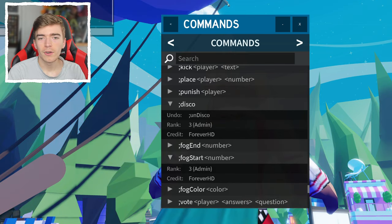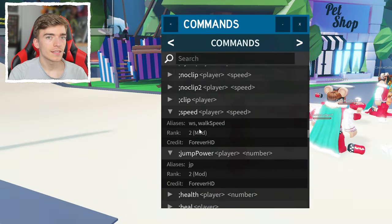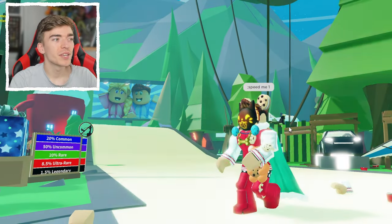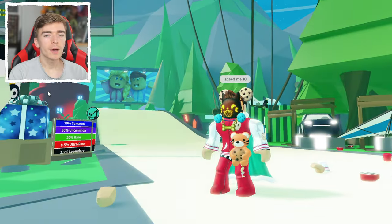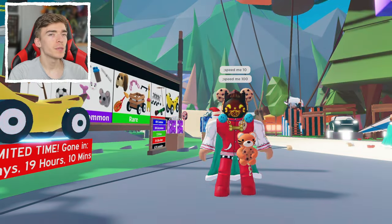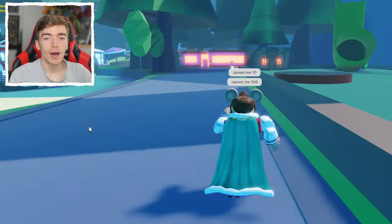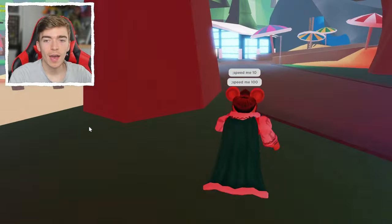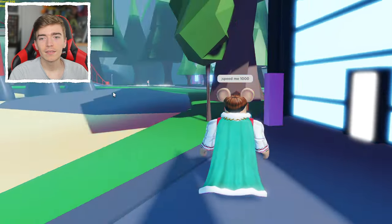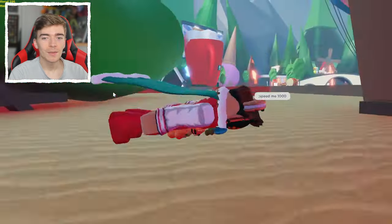I can add fog. I can make myself jump high. I can make myself run faster. Let's try a speed of 1. That makes me really slow. How about speed 10? That seems slow as well. How about speed 100? 100 times faster than speed 1. You can run around the whole of the Adopt Me map very quickly. But what if I times that by 10 again — speed 1000? Look at that. It breaks the game.